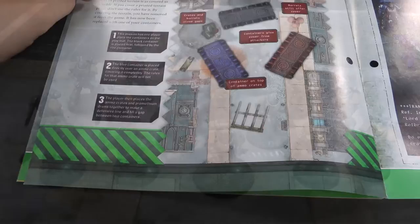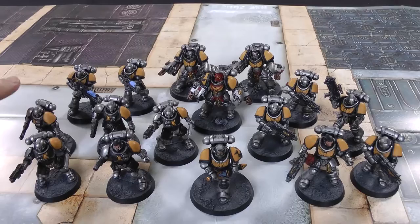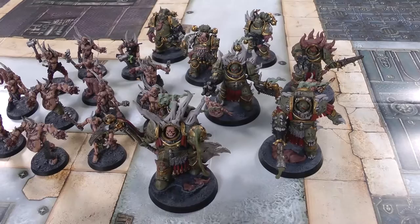Here's our Space Marine army for the first mission: we've got Lieutenant Calcius leading five Reavers, five Intercessors, three Aggressors, and two Hellblasters at the back. And here's the Death Guard army: in the front we've got Lord Felthius, then there's the 12 Poxwalkers - the Tainted Cohort - and three Plague Marines bringing up the rear.